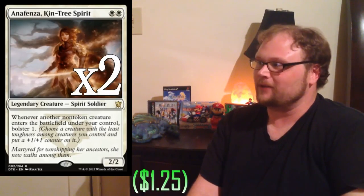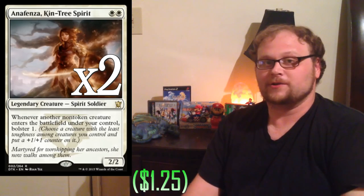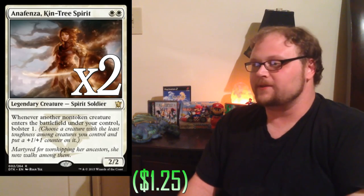Two copies of Anafenza — she's the money in the deck at about $1.25 right now — and she really does everything the deck wants. You can get one or two bolster triggers off of her, your creatures can get big, sometimes even before they get renowned. Having a Consul's Lieutenant as a 3/2 first strike before it's renowned is very, very good. Anafenza just works with everything in the deck and is probably the best two-drop we can play.